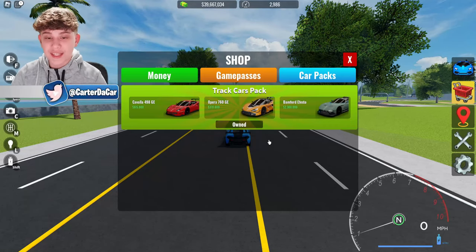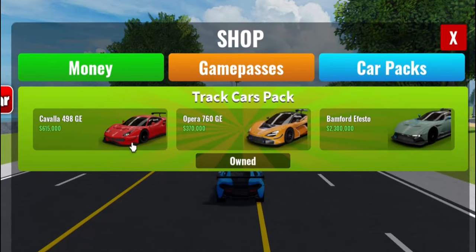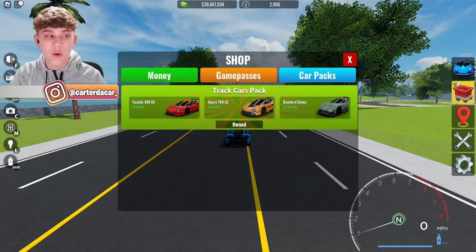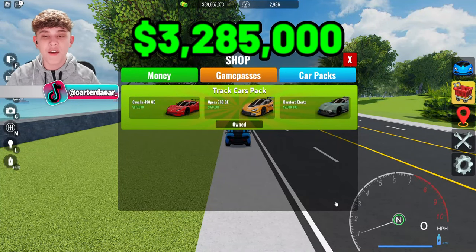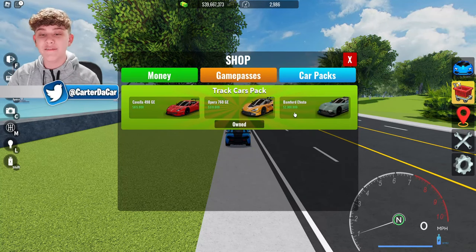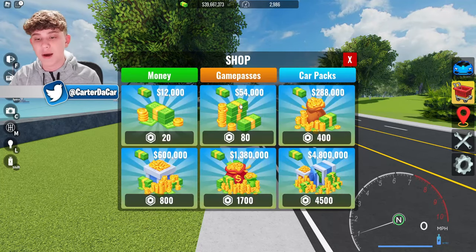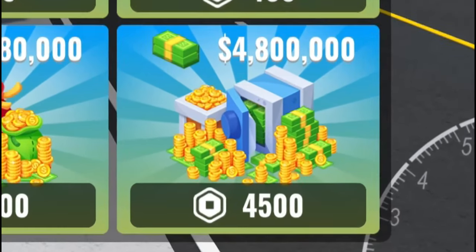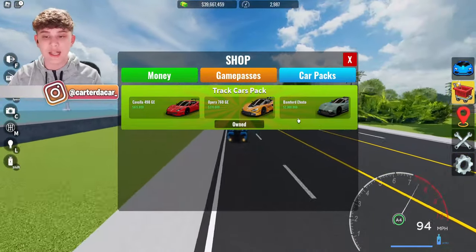Lastly, we have the track cars pack. This is an amazing deal — it costs 800 Robux, but in the pack you get a car worth 615,000, another worth 370,000, and one worth 2.3 million. That totals $3,285,000 worth of in-game cars. If you were to buy that money instead, the closest option would be the $4.8 million pack at 4,500 Robux, versus just 800 Robux for all three cars in the pack. That is quite a great deal.